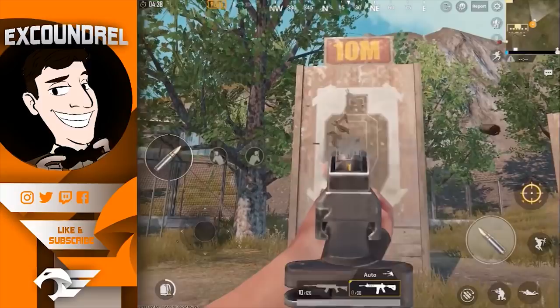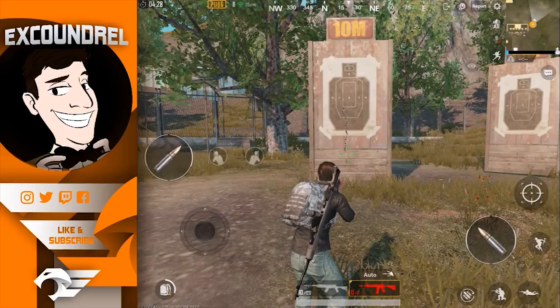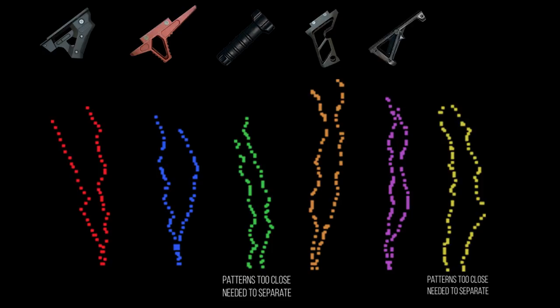The vertical grip is commonly used for single tap long range fire. The thumb grip is supposed to be very similar to that. The light grip is one that a lot of people don't really know what it's good for — I'll talk about that later on. And obviously we have no grip, which in most circumstances is not a good place to be.